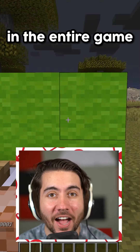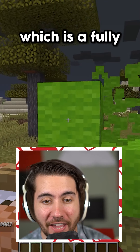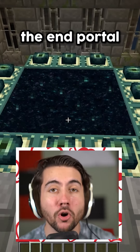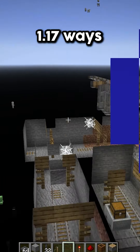The most rare thing in the entire game — you have a 1 in 1 trillion chance of finding — is a fully lit end portal. Deep inside of this portal, you come up to the top and the end portal is already ignited.